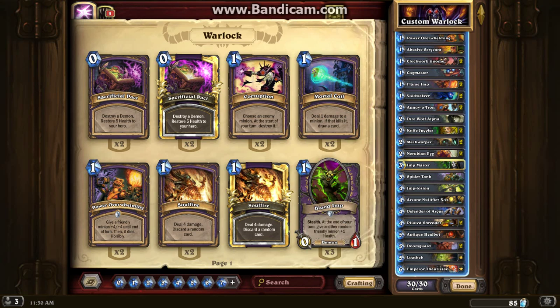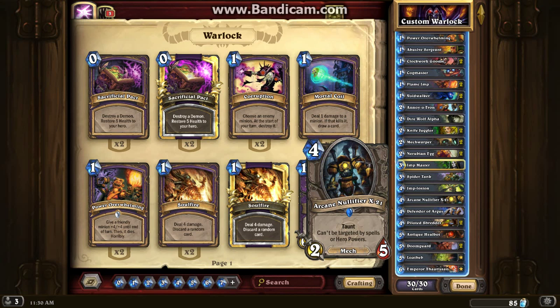Arcane Nullifier X-21 — the reason I put him in is because he's a 2/5 with taunt and you can't target him with hero powers or spells. A lot of removal in this game can't touch that, and that can really put a headache on people, especially since it's only 4 mana. It doesn't have the best attack, but it's going to usually take at least 2 minions to take it down.